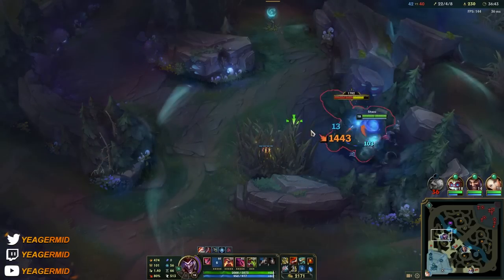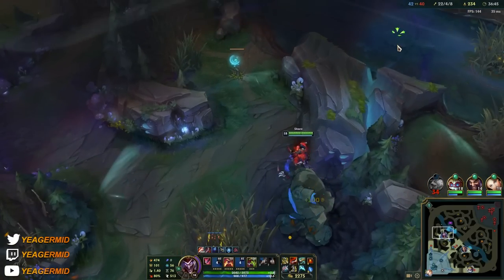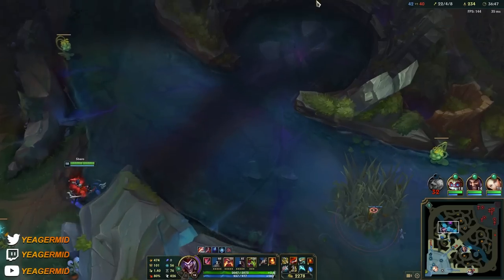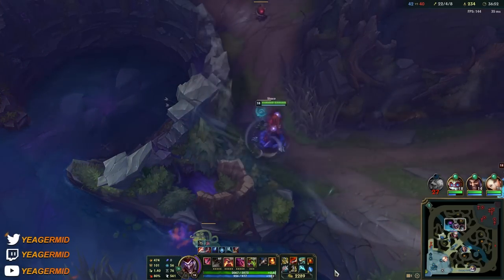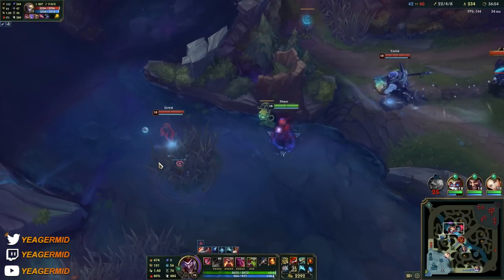Our win condition here is to force a good fight, take down the baron, then race mid lane, because Yorick wants to AFK split-push and if we let him do that it's going to be insanely difficult to deal with.